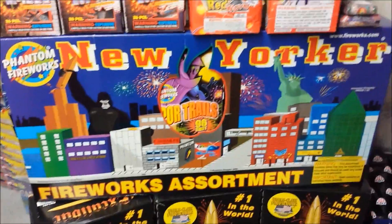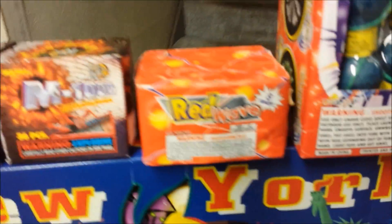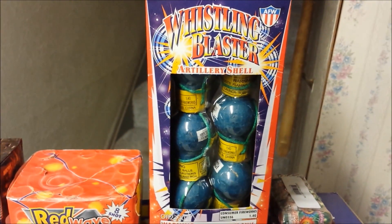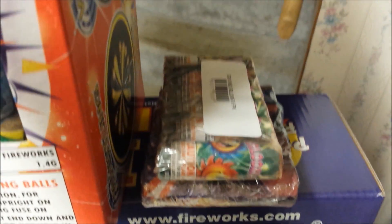I got the New Yorker assortment that I got from Phantom with the buy one get two free deal. And got three packs of M1000s. Red Wave Mind Cake — eight shot cake, pretty good cake. Whistling Blaster — six shells, pretty much a whistling effect. Just some novelties here, ground blooms, both the small and the large variety.